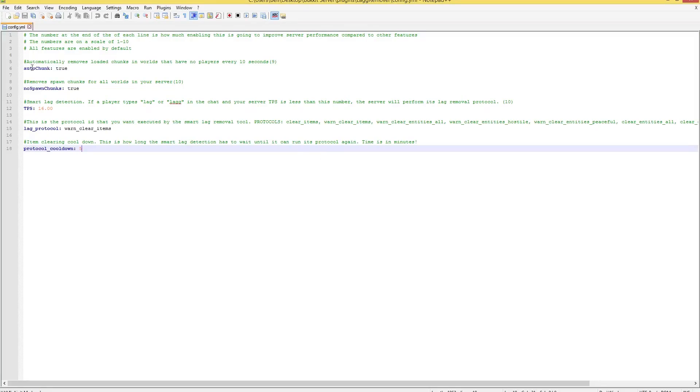Here we are in the lag remover config.yml. It's pretty simple — there are five options. All features are enabled by default, so you probably want them all enabled. What I like about plugins is the configurability — you can turn off and turn on anything you want.